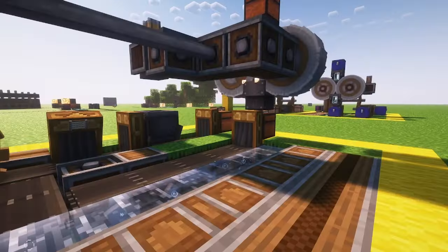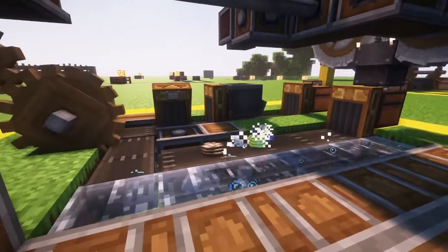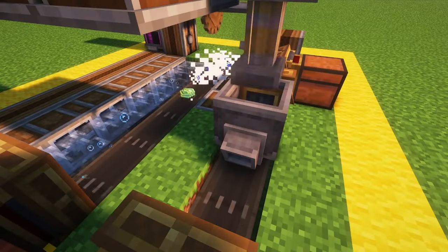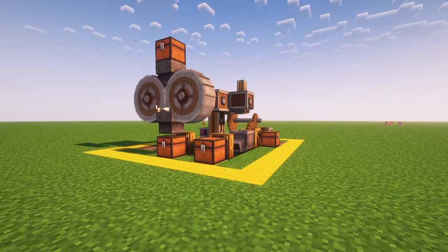Place some raw iron in the top chest and let it run. It will crush the ore and give nuggets of experience. When it washes the crushed ore, it has a chance to give an added item — for iron that would be redstone — and then it smacks it into ingots.